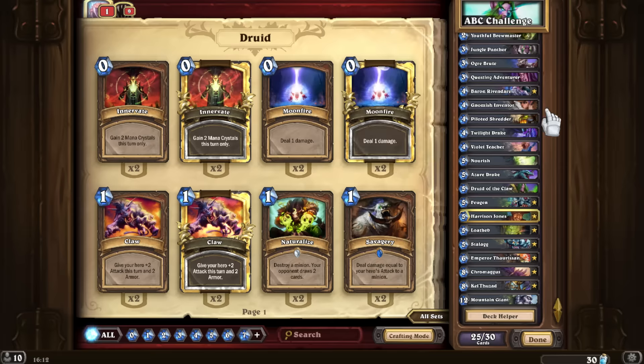For U, I could have picked Unstable Ghoul or Undertaker — I decided to go with Undertaker because of Deathrattle synergy. For V, I went with Violet Teacher, even though we don't have a lot of spells — it's much better than picking Volcanic Drake or something like that. Venture obviously would completely screw us over because we are in the late-game spectrum here.